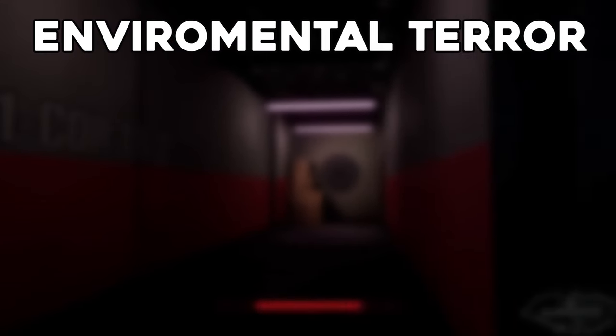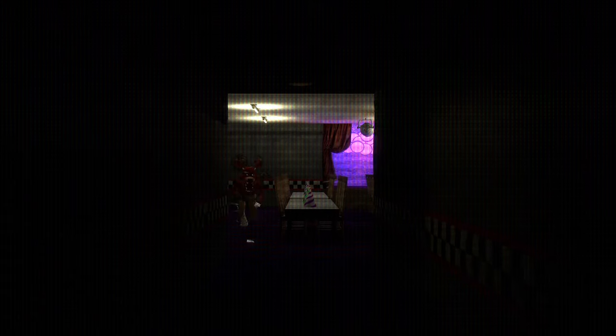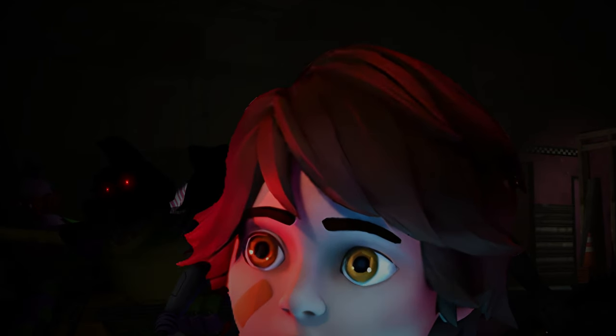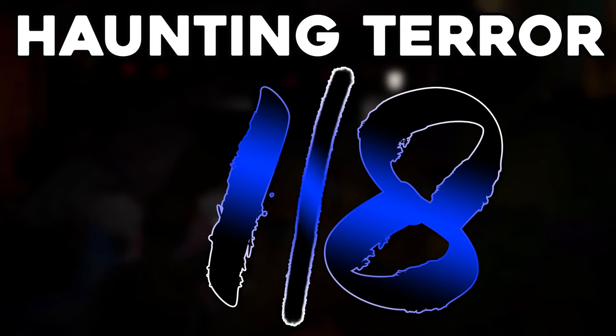Starting off with environmental design, this gets a 2 out of 8. Quite frankly, it's a mall — that's all that needs to be said. A mall after hours can be quite eerie, which it is, but compared to the other locations they just beat this one so easily. Now in haunting terror, this gets a 1 out of 8. Personally, I think this is just the least scary, even for a kid. These animatronics are very aggressive, but even the FNAF 1 animatronics coming at you is just more scary. Paired with the mix of it being an open space — making you just know an animatronic is there — it's quite mid. 1 out of 8.